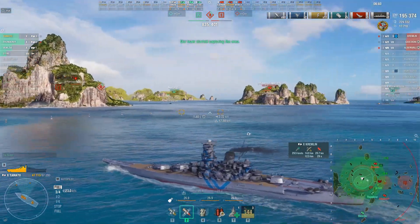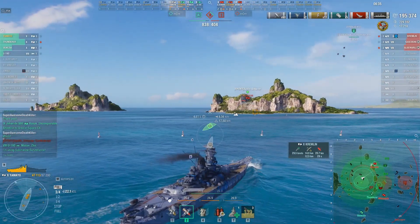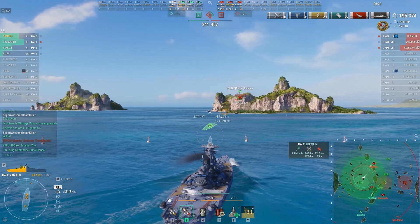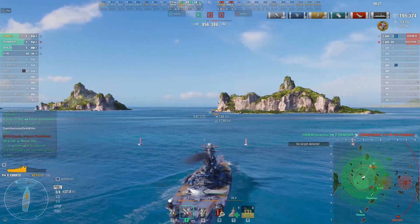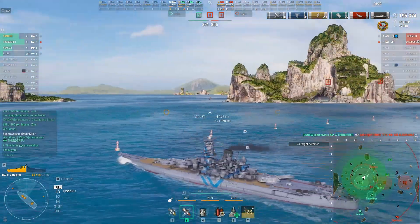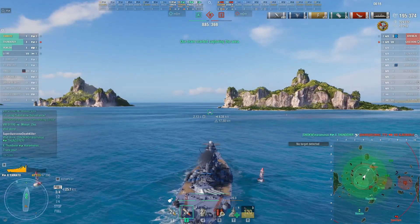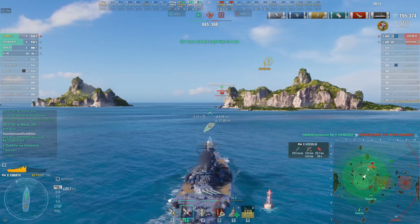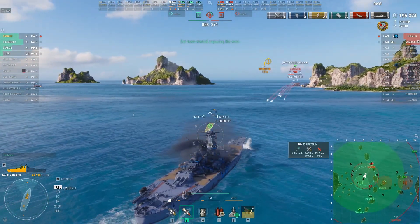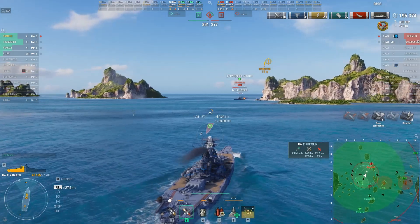Kremlin is now behind an island and managed to catch the Johan de Witt and finish him off. Super awesome death killer apparently deciding to go after the Kremlin — I think that's smart. I would probably just keep my guns targeted to the right; if you're unaware, you can hold down the right mouse button and that'll lock your guns where you have them pointed. If you don't do that and you turn left of center while looking, you start swinging the rear turret around to the other side.